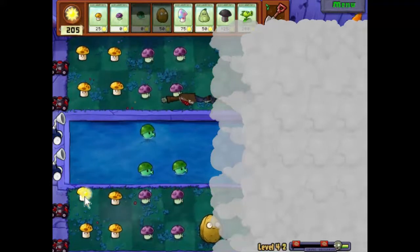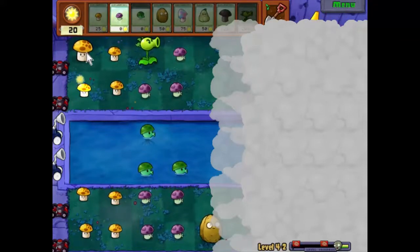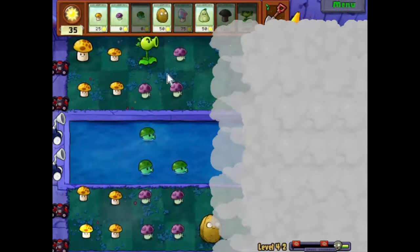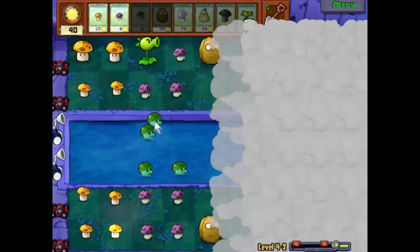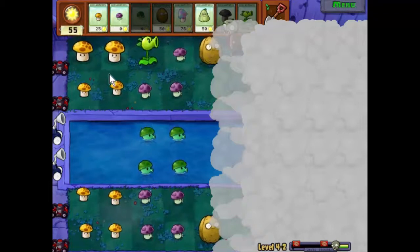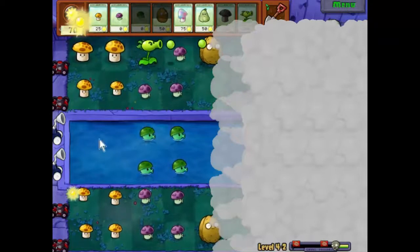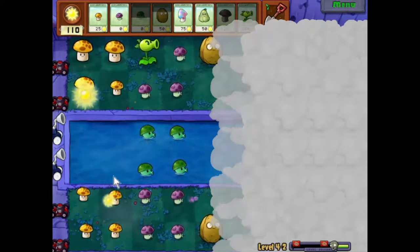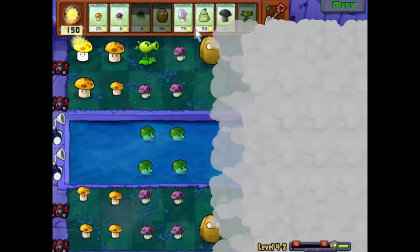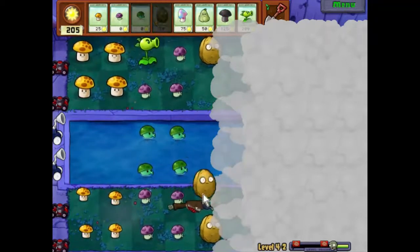This guy seems to be doing a good enough job at the moment. That cone head's going to cause a problem, but nothing that this one can't deal with. We'll stick another walnut there — I don't think he's going to make it inside of all this damage. My fear of the football zombies has meant I'm lacking a few things I'd like to have, but we have squash, we have the hypno shroom, we have the doom shroom. I get a feeling that that lot working together is going to deal with most of the problems, so we should be all right.